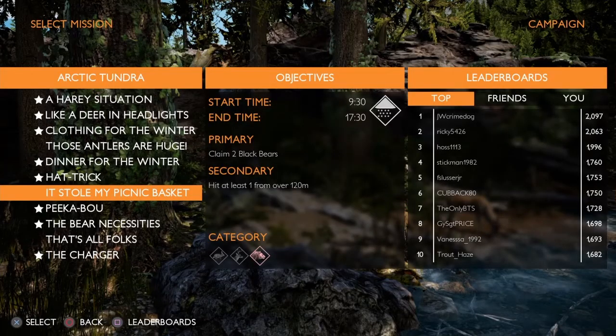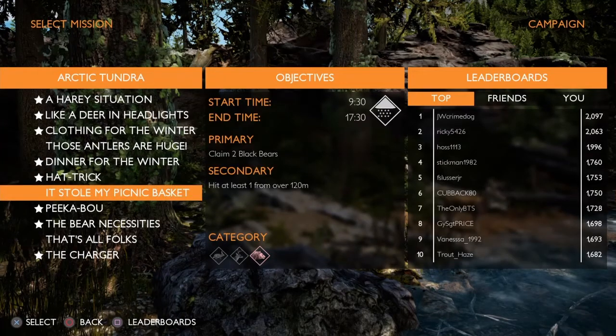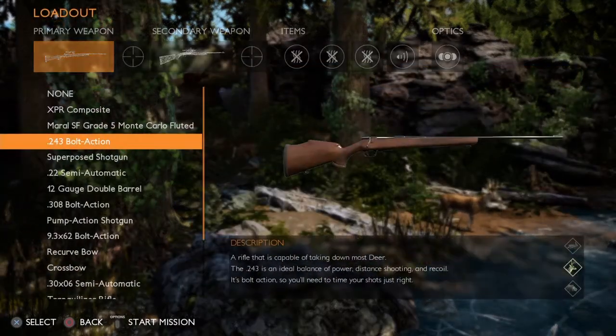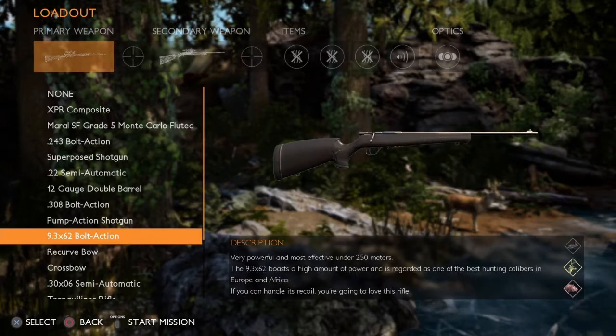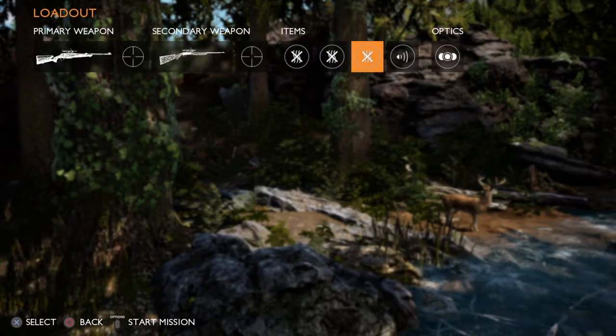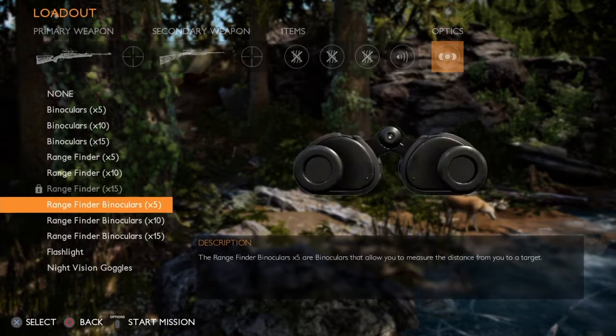Hey, welcome back gamers, Hunter Gaming here. We are back on Hunting Simulator — another hunting hard mode. We're going to go after claimed black bears in what looks like a snowstorm. We're going to use the big guy, the 9.3 by 62, keep the .22 out, keep the predator call out.